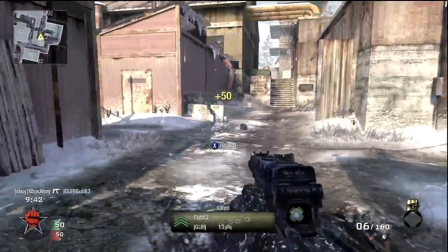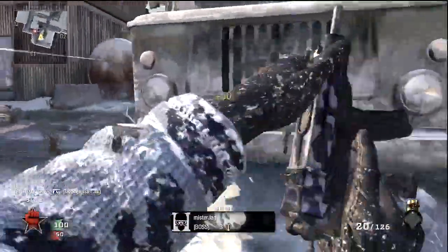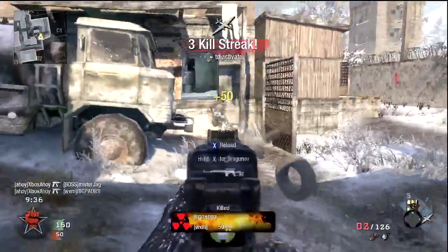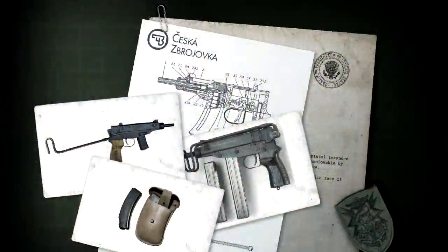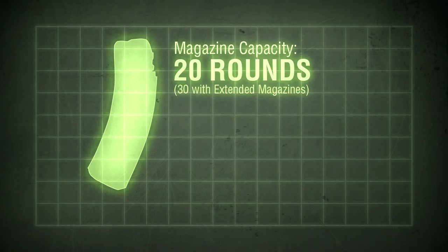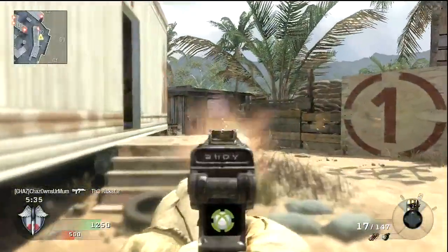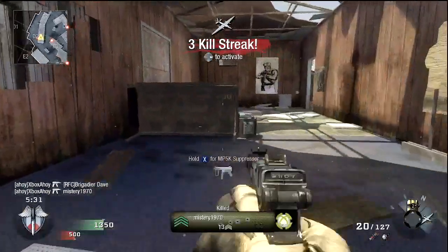It can be fired either from the shoulder with the folding wire stock, or like a pistol with just one hand. Chambered for a smaller calibre, it's controllable even with fully automatic fire, and can be easily suppressed for covert use. Magazine capacity is a little short, as might be expected for a compact weapon — 20 rounds by default, although extended mags takes this to a more healthy 30.